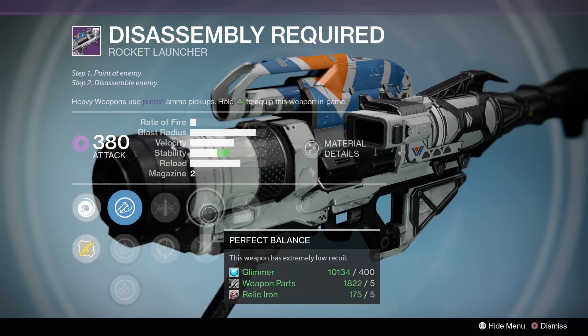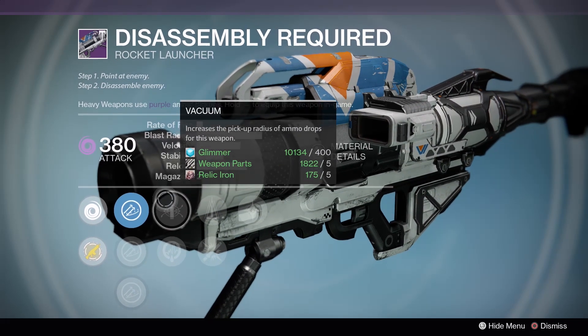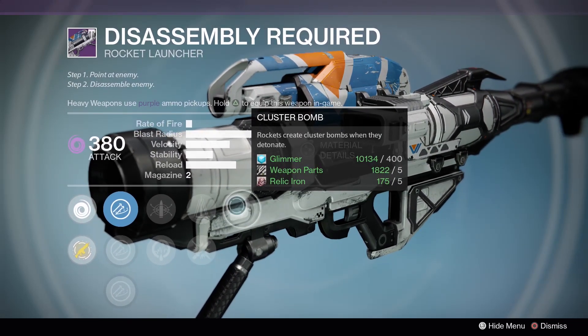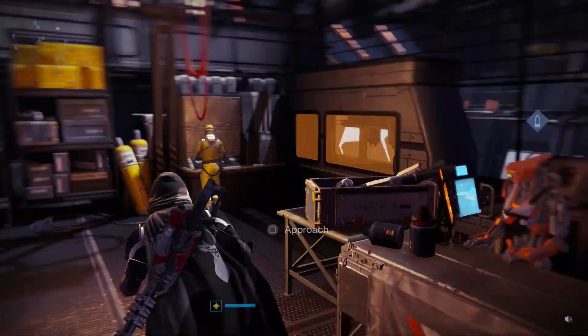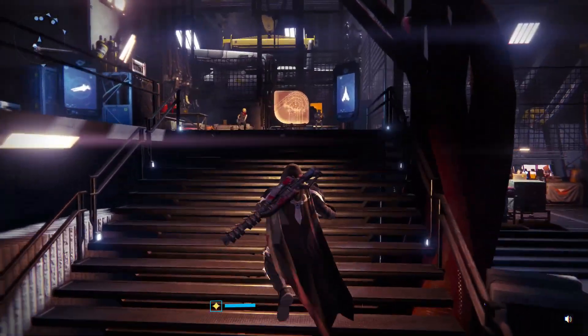Disassembly Required: Cluster Bombs, Perfect Balance, Heavy Payload, Vacuum. Heavy Payload and Cluster Bombs will be nice if you're looking for a Cluster Bomb weapon for the Axis fight, but I feel like there have been better Cluster Bomb rocket launchers for the Axis fight.